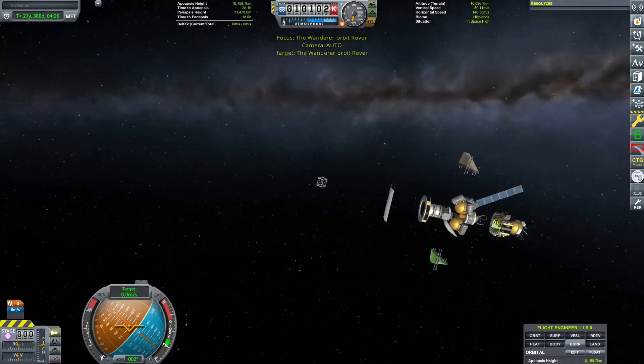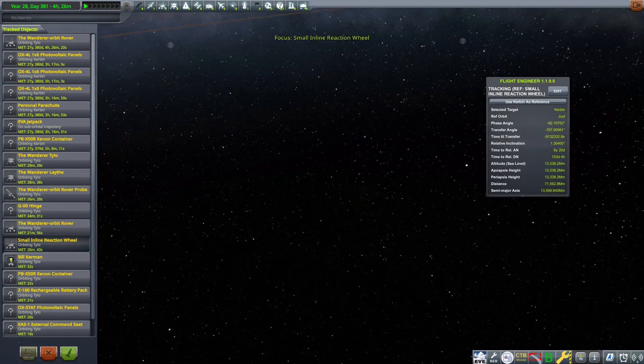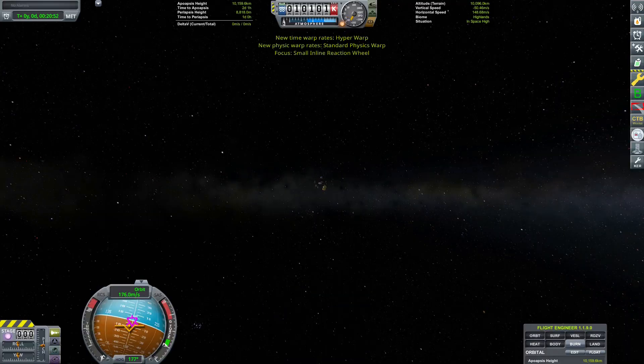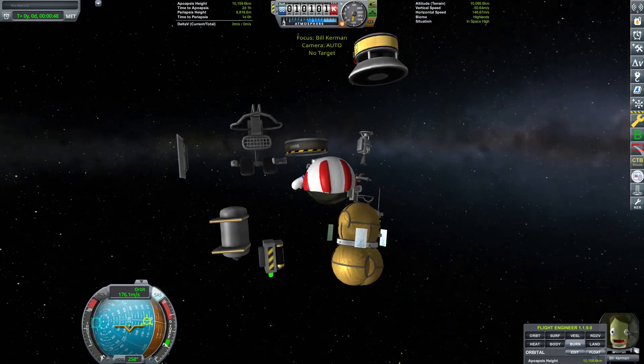Before the periapsis kicks, the empty tanks, the extra solar panels, and other ascent hardware are detached using the EVA construction tool. Another small amount of xenon could be saved by EVA-detaching these while the ion engine is still burning for orbital insertion. I would wager a guess that the transfer to Jool cannot be significantly improved — Proxima is a gravity-assist wizard, both in the minimal xenon she needed to get everything set up, and in the huge amount of patience needed to execute the insane number of gravity assists.